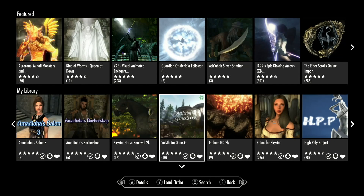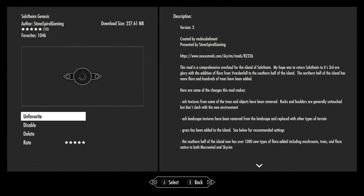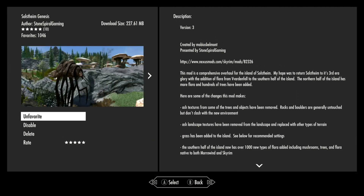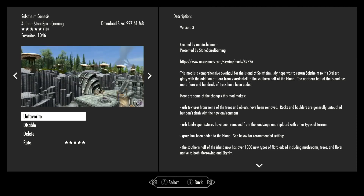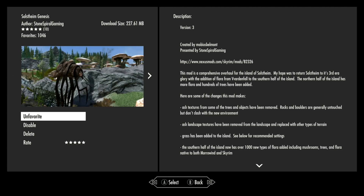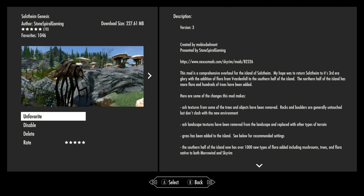So I have Solstheim Genesis here, and this is something I wanted to do a show on. Now this was created by Mobius Belmont and ported by Stone Spiral Gaming. You can see from some of the pictures here that this is just a prettier, nicer Solstheim with green grasses and trees. I just thought it would be fun for it not to be so dreary and ashy.